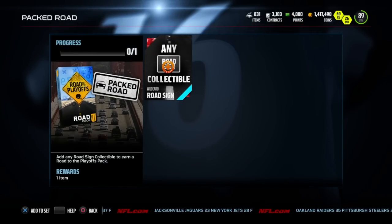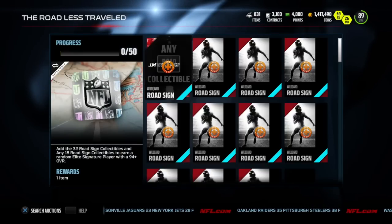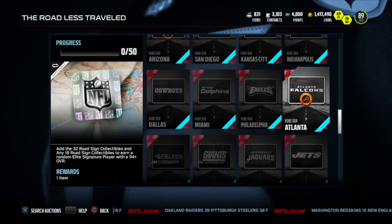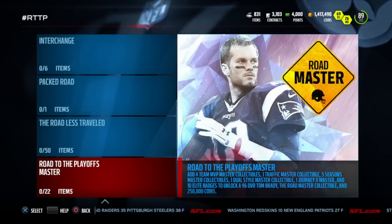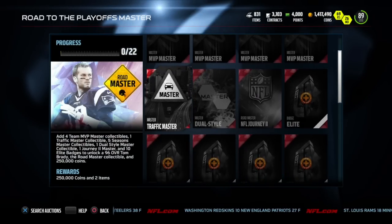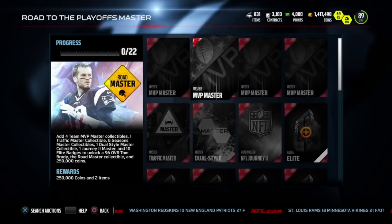Packed Road is something I'm going to stay away from, but it's actually a pretty cool set if you want to get yourself a free pack. Next is the Less Road Traveled - here you add a bunch of any signs and then every single team sign, and out of this you get a signature player. Some of these have been showcases - Ed Reed, Tony Gonzalez - they're amazing. Lastly, the master set is Tom Brady himself. You'll do all of the solos, a few of the other ones that give you collectibles, some season elites, and some finishing MVP sets.